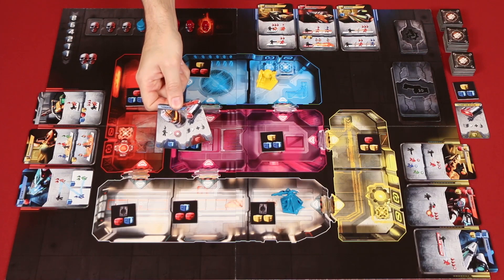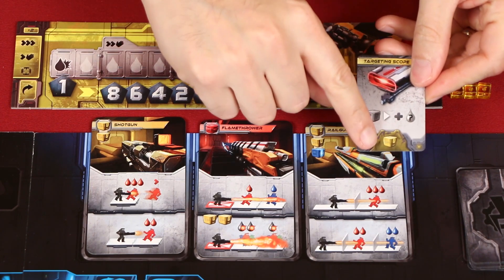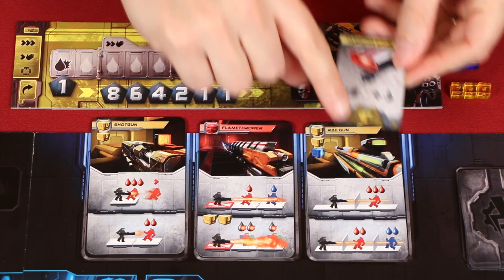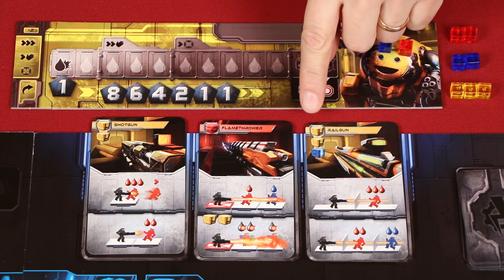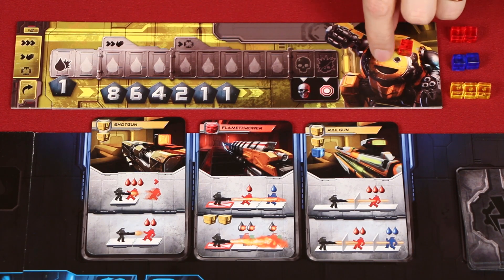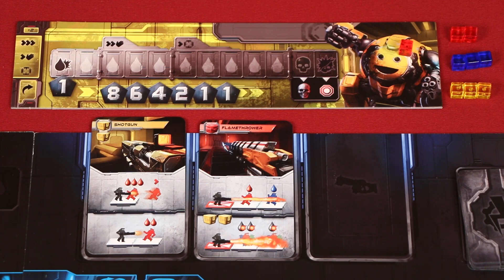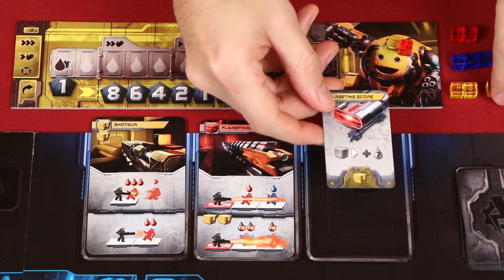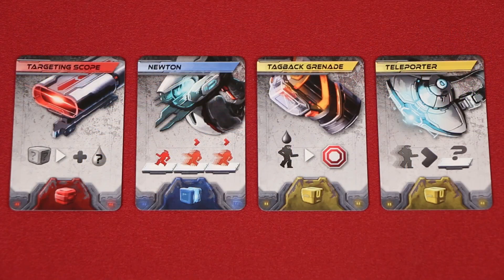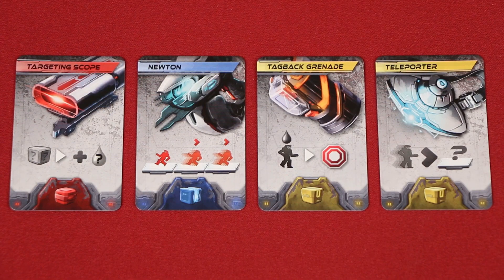Now let's go over the other uses for power cards. At the point you're paying a cost, you may discard power-up cards as the shown cubes to replace a cost you would normally have to pay. For example, if I wanted to grab this rail gun — remember we ignore the top cube — I'd still have to pay a yellow and a blue one. I only have a blue one, but I could discard this power-up as a yellow card and be able to claim this weapon. Keep in mind, you cannot discard a power-up to simply gain a cube to your ammo crate — you may only use these to cover a cost as you're paying it.